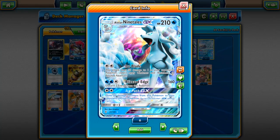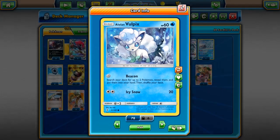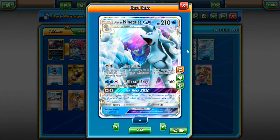First things first, we are playing four Vulpix — kind of like the bread and butter of this deck. Being able to use Beacon to get any two Pokémon and put them into your hand is so good early game. It just helps you get set up. It's nice to have a deck that's kind of self-sufficient as far as getting the Pokémon that you need. Vulpix always great — shout out to you.